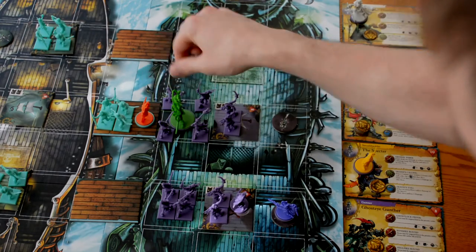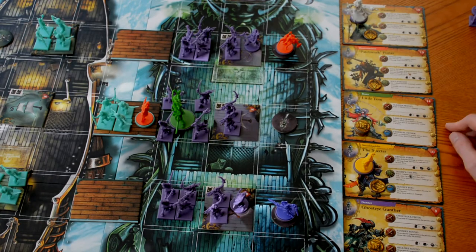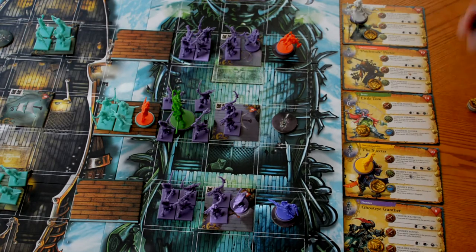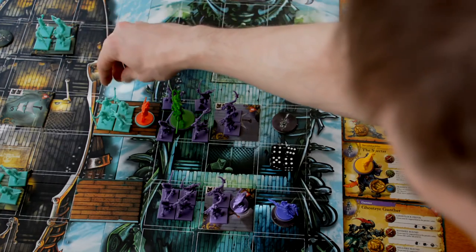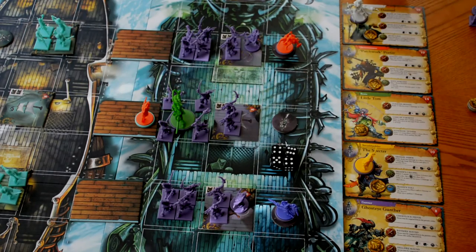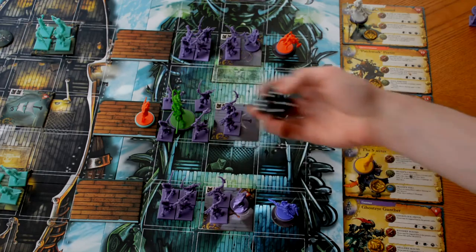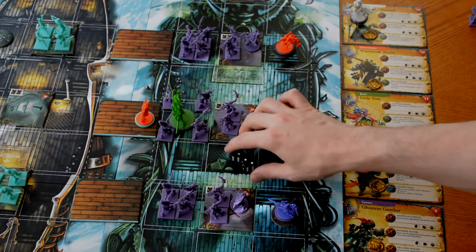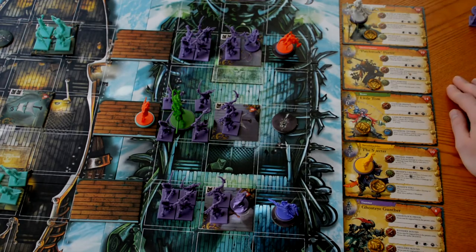For his second action, Little Tom attacks with his Cleave Frenzy — the first attack on his card — which rolls plus one die for each three damage on Tom, though he hasn't taken any damage yet. We get four dice and need fours or better — we roll four hits. Deckhands are the priority target, so we kill four deckhands and receive four gold pieces. With his third action, we attack Miss Mags and do two hits, giving her two wounds.